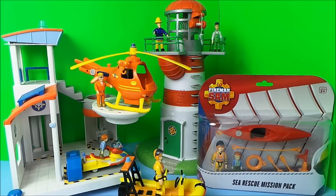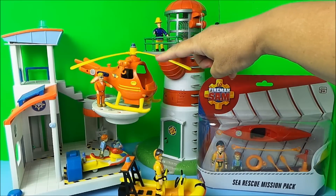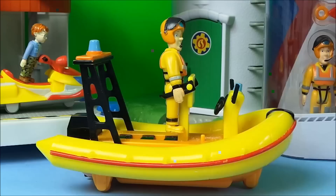We're having a bit of a Fireman Sam Sea Rescue Special here today. In the background we've got the Lighthouse with Mike Flood and also Fireman Sam. We've got Wallaby One with Tom Thomas. We've got the Ocean Rescue here and there's Naughty Norman on Juno and Fireman Sam on Neptune.